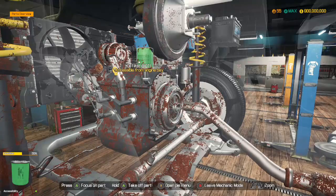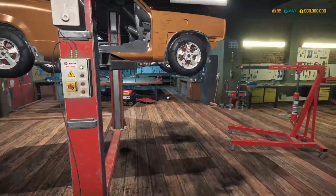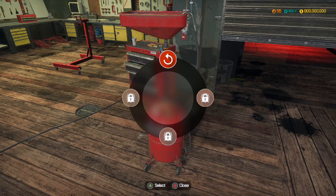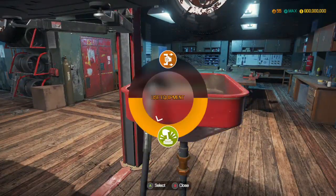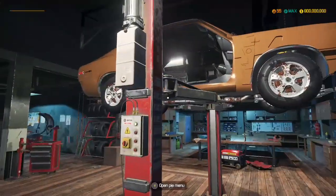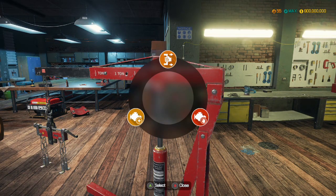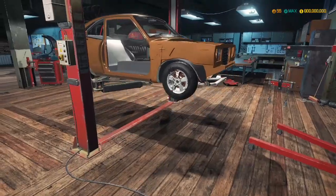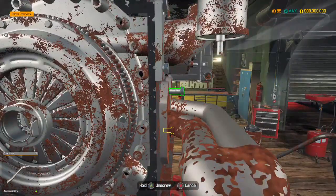God, look at that engine. I think that is ready to come out. I need to drain the oil first — there was no oil in it in the first place. We actually have to unmount the front exhaust section in this game for this car — it's because it's bolted in. That's why.